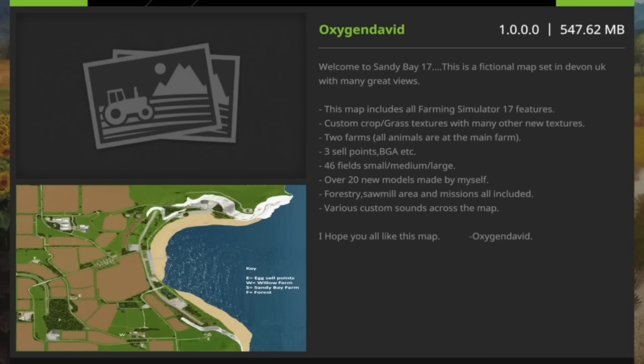For some reason on my PlayStation it's installing at the moment. It's not putting both pictures up — when I first clicked on it the top picture was there, came back in and the bottom picture's there but the top one's not. Don't know why it's doing it, but never mind. This map is by Oxygen David.